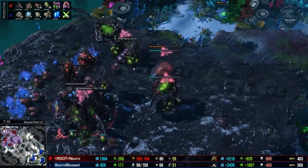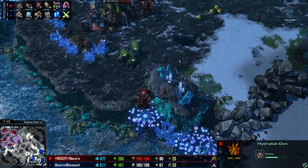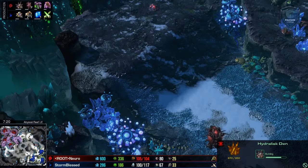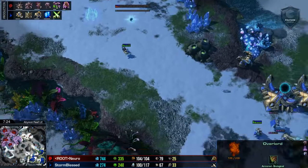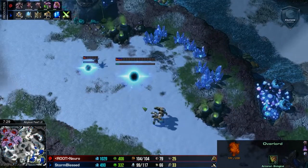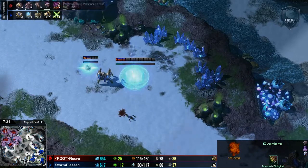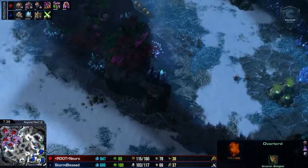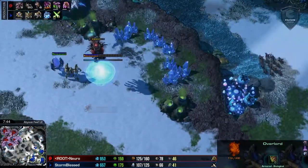The Oracle is going to be swinging in here and wants to get a little revelation off on the Hydra Den. But these are mostly tells that each player could have already guessed — they're just getting confirmation. Creep spread is a little weak on this flank here for Nero. We'll see if he remedies that shortly. But until these Hydralisks finish, Nero doesn't have to worry that much about an attack — Hydras are really the backbone.